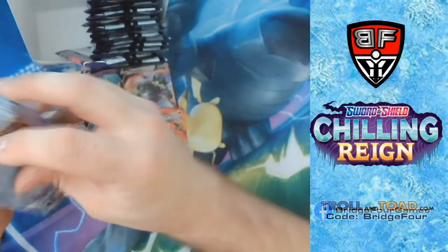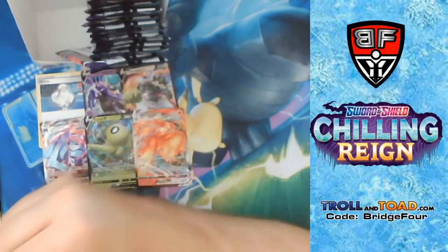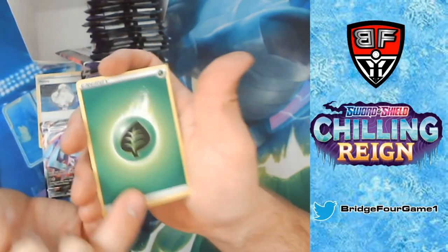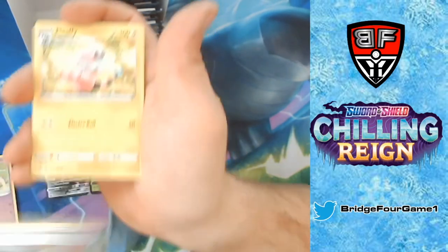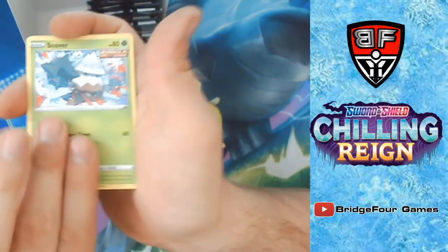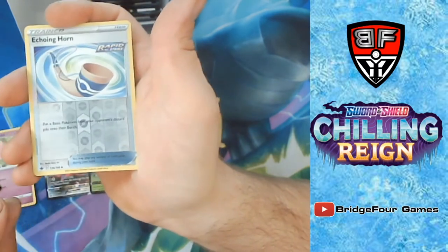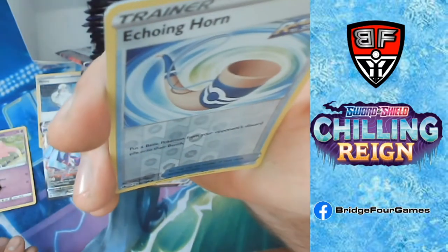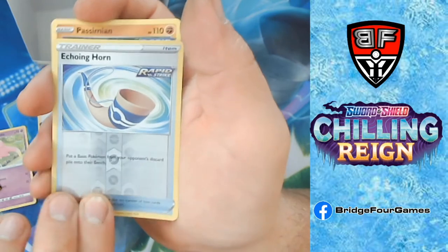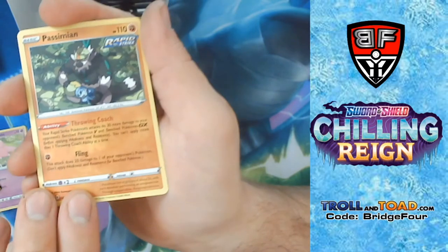Grass Energy, Avery, Flabébé, Noibat, Venipede, Snover, Galarian Slowpoke, Scrap Brawler, Echoing Horn — 'put a basic Pokémon from your opponent's discard pile onto their bench' — so it's like Target Whistle but as a Rapid Strike card, that's kind of sweet. I'm gonna pull that one aside for myself — that's pretty awesome. And then a Pachirisu.